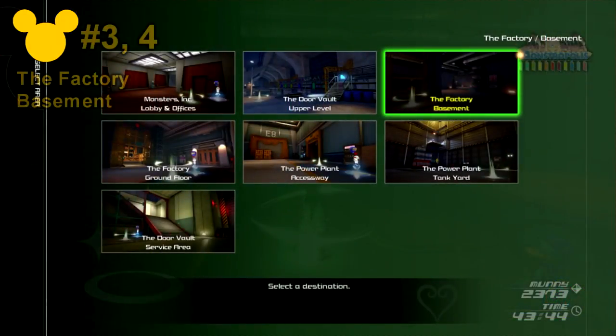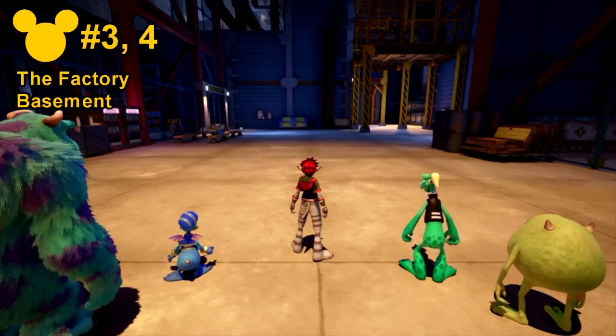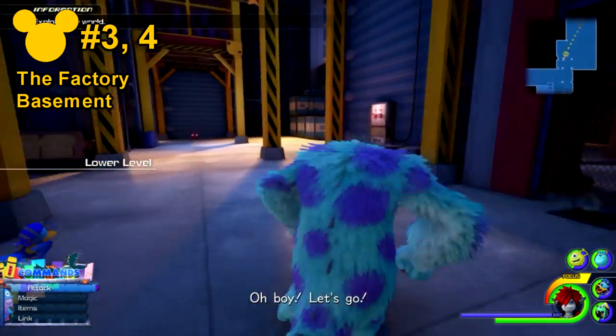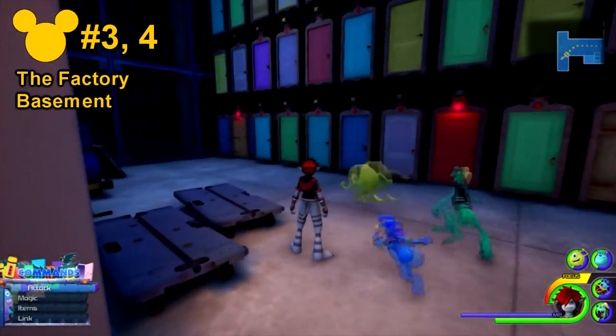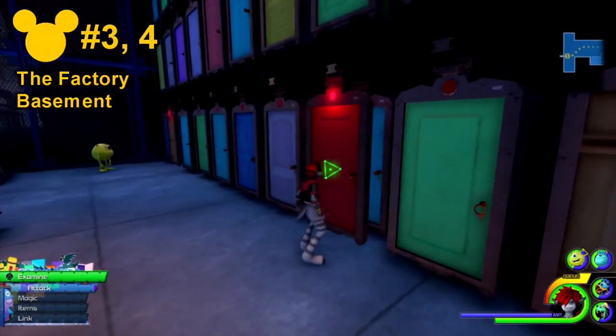Numbers 3 and 4 will be at the Factory Basement save point. From there, you want to head towards the white door in front of you and go all the way towards the end. Here will be two doors with red lights over them, and there will be a Lucky Emblem in each of them. Number 3 is on the right side and number 4 is on the left.